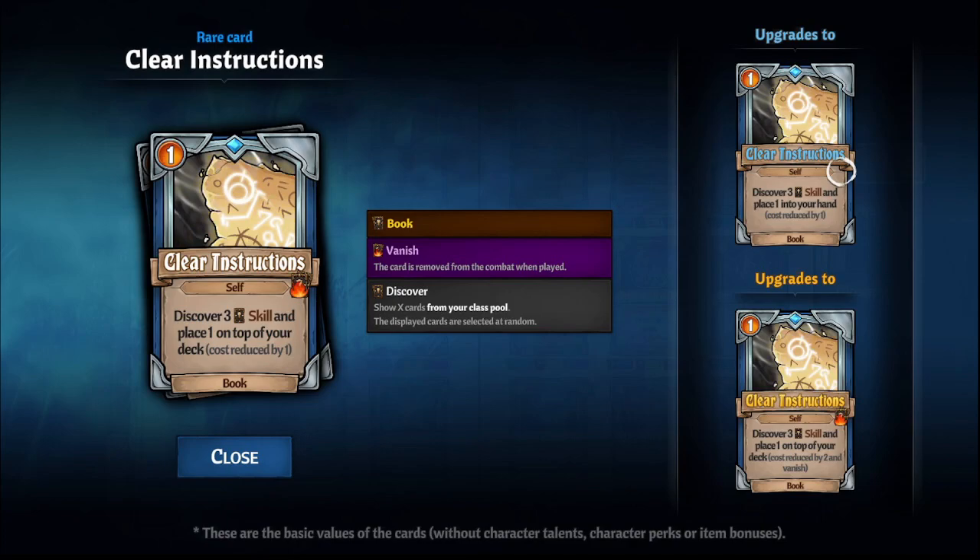The first card I have is Clear Instructions. It lets you discover a skill and place it on top of your deck, and the cost is reduced by 1. There are a lot of good mage skills in the game. The version I want to highlight is the blue version up at the top right, because it lets you discover a skill and place it in your hand with the cost reduced by 1 — so it's like getting a free skill in your hand.